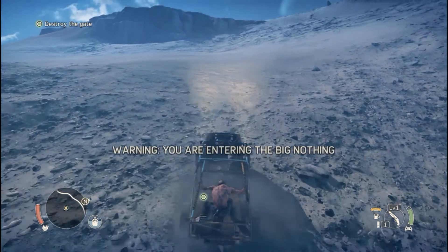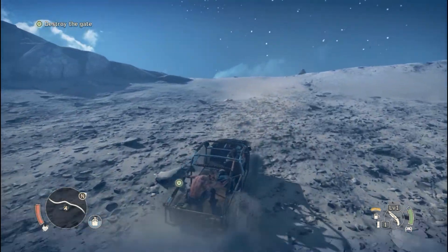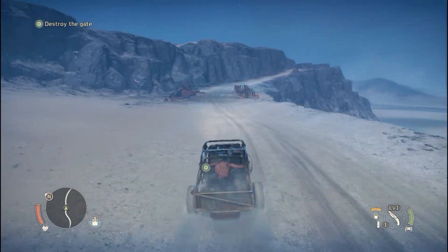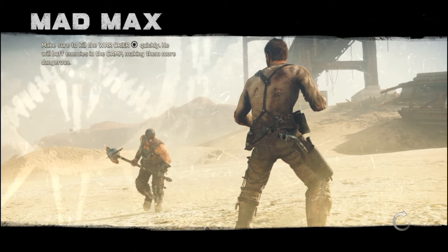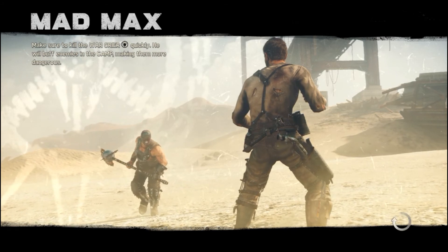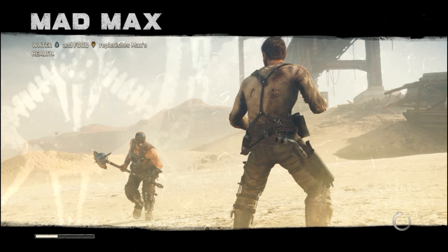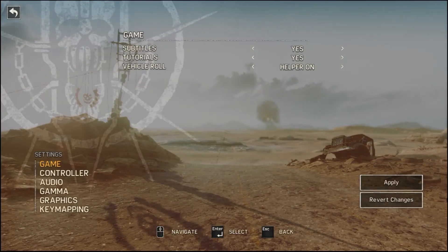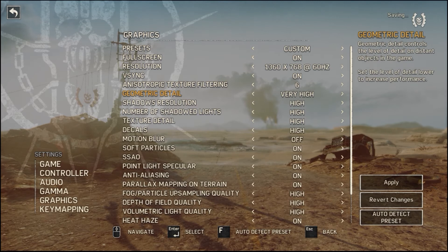After I turned on motion blur it looks a little bit more clear. Let's go outside and finalize the settings — this is FRAPS off, so I'm gonna finalize the settings and play the game from here on without FRAPS. Motion blur is off, texture is bumped, and that's it.